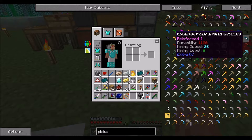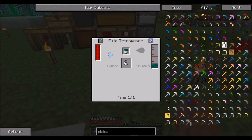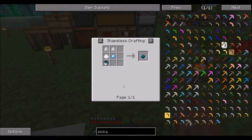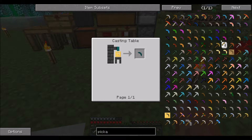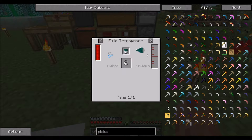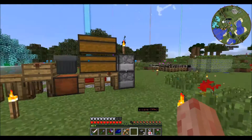Holy cow — mining speed of 23! I want it. Actually, I think I just stared at it for a few seconds. It takes enderium though, which requires enderium. That didn't simplify my process. That's a whole lot easier. Ignoring that for right now, I'll remember that for later.